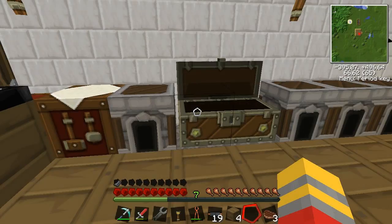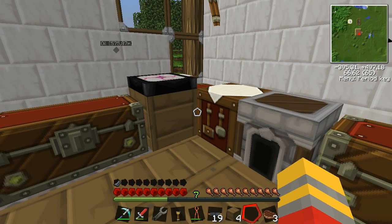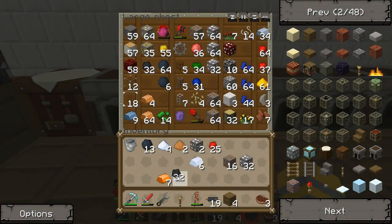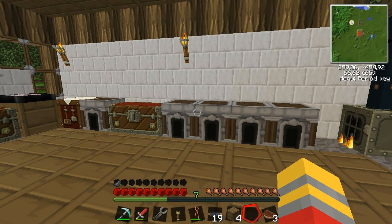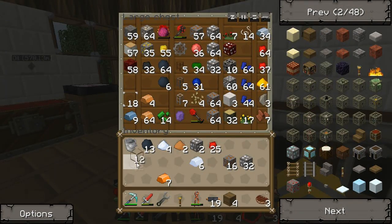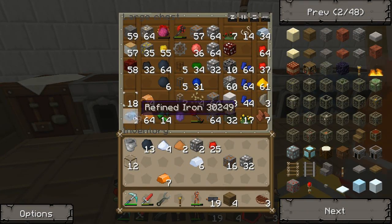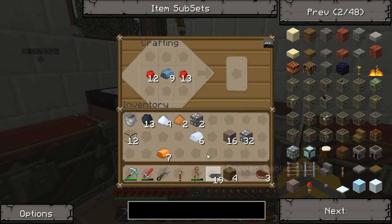What we need is some coal — we're gonna get a stack and macerate those, which will make coal dust. We also need some glass. We're gonna need some circuits, so I'm gonna create a circuit: refined iron in the middle, copper cables on the top and bottom. We're gonna make some — two for each solar panel. We need some more copper cables.